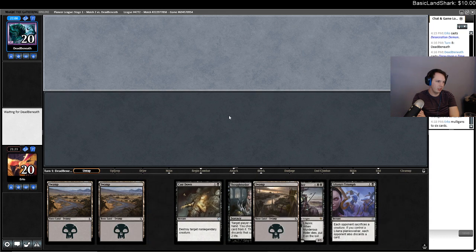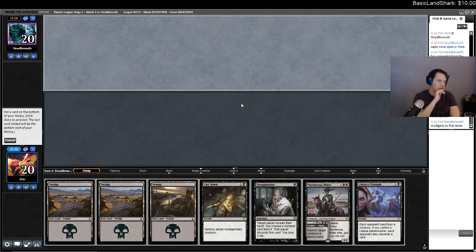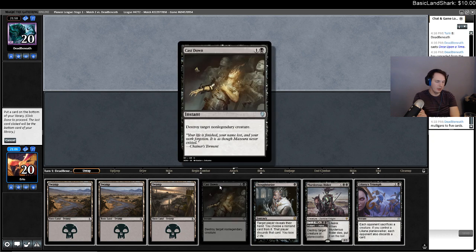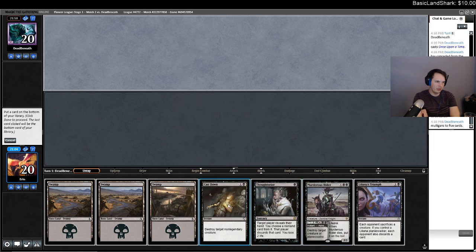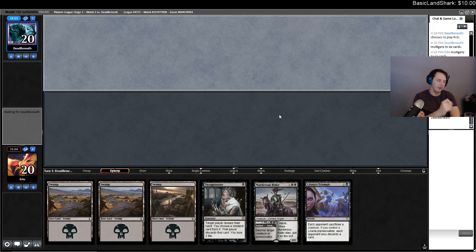Obviously this hand is fantastic. I want Murderous Rider — I just need to figure out which removal spell I want to get rid of. If the game plays out weird I can't cast down the Boar. I can Triumph. It's possible I just Thoughtseize, let them go Generator Servant and the Boar, and then Liliana's Triumph. I don't think that would be unreasonable.